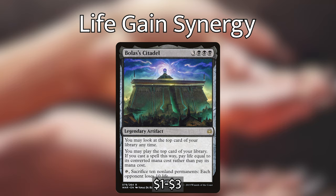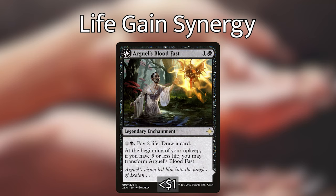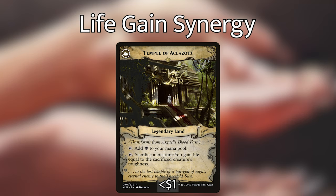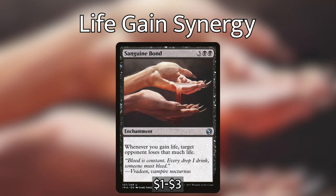Bolas's Citadel, three black black black black legendary artifact — you may look at and play the top card of your library, paying life equal to its CMC instead of its mana cost; also tap it to sacrifice 10 non-land permanents and each opponent loses 10 life. Arguel's Blood Fast, one and a black legendary enchantment — pay one black and two life to draw a card; if you have five or less life at your upkeep, transform it into Temple of Aclazotz, a legendary land that taps for black or sacrifices a creature to gain life equal to its toughness. And Sanguine Bond is essentially an enchantment version of Vito, so with both out we deal double life loss to opponents.